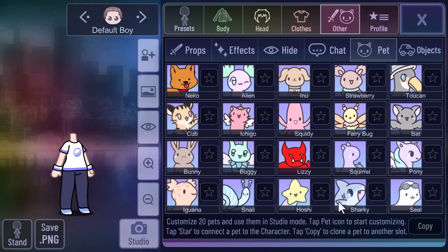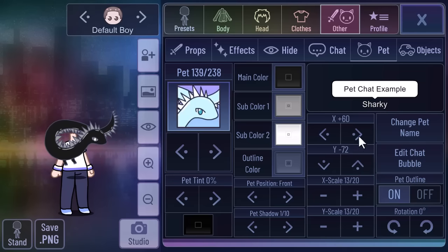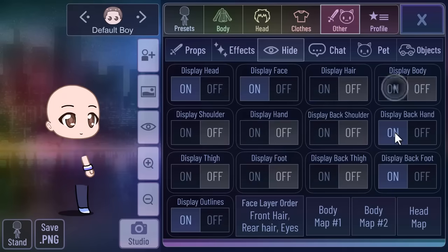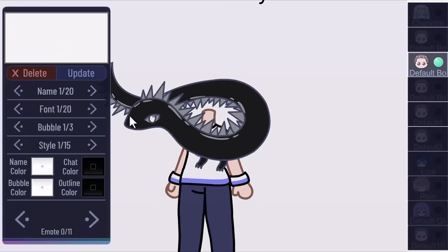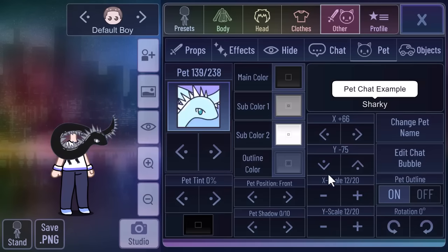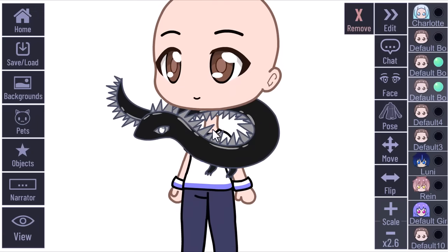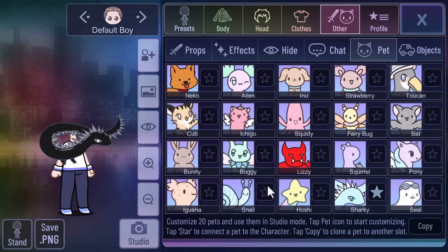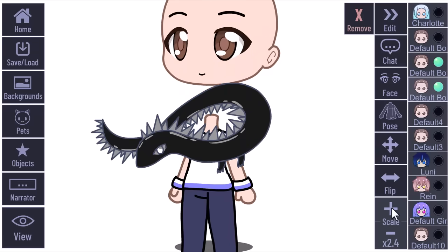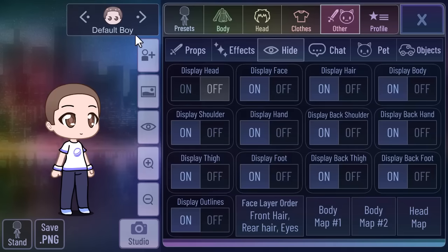Did you guys notice that pets in Gacha Club are the most unused for some unknown reason? I have some hacks for you guys to try. Wanna make a snake around your neck pose? You can do this. Take the prop and you can adjust it the way you want. You can also make this snake around your arms if you want. It all depends on how you want it to be. You can choose different poses. You don't have to be exactly like me to make this work.